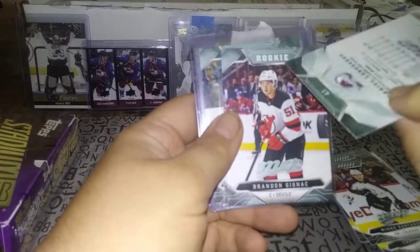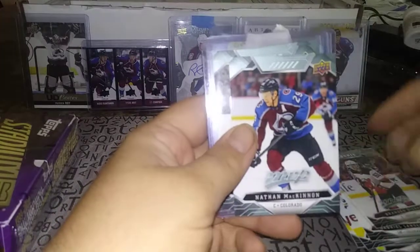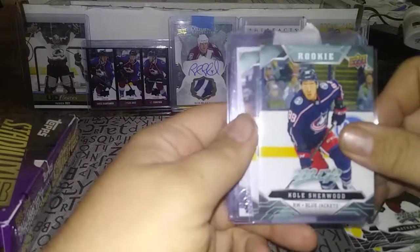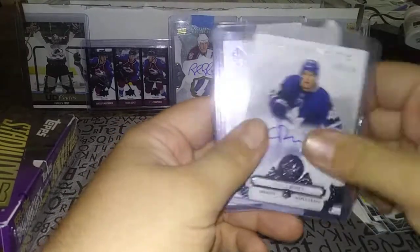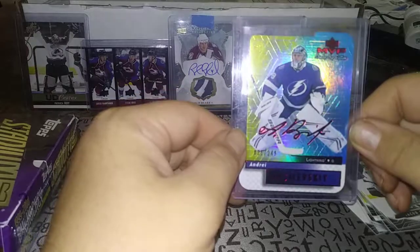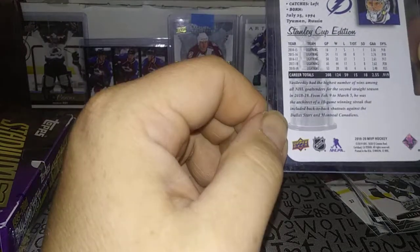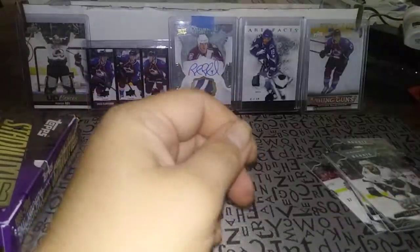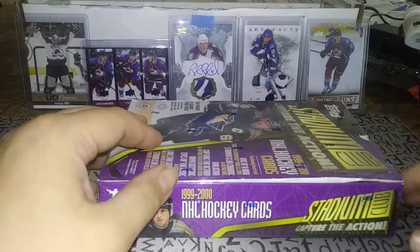It's an Austin Matthews and Mikko Rantanen base, Gabriel Landeskog, Brendan Gallagher rookie, and Nathan MacKinnon base. There's also an Andrei Vasilevsky 21 out of 249 — MVP Stanley Cup Edition Colors and Contours throwback. Really nice — I'd love to get the Kovalchuk like that hopefully sometime soon. Anyway, enough of that MVP break; it was fun, but I'm still looking for the Kovalchuk. Let's get to busting this 1999-2000 Topps Stadium Club.